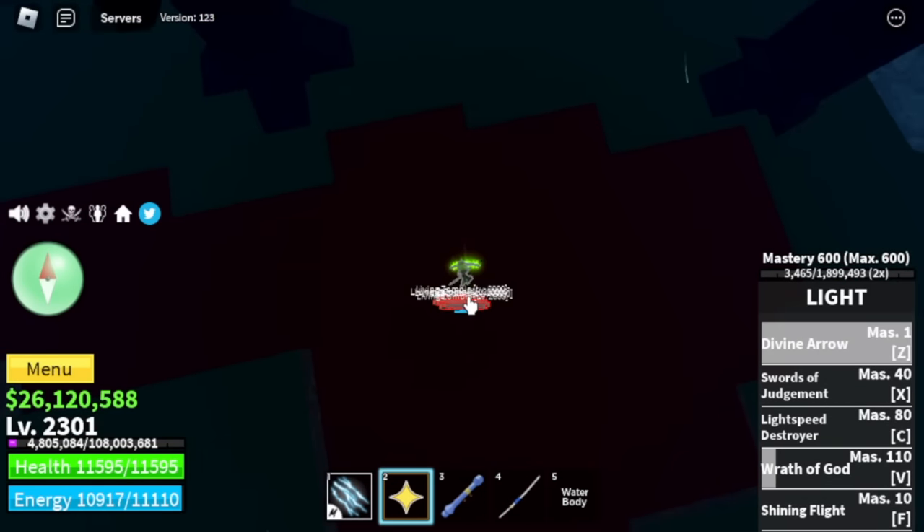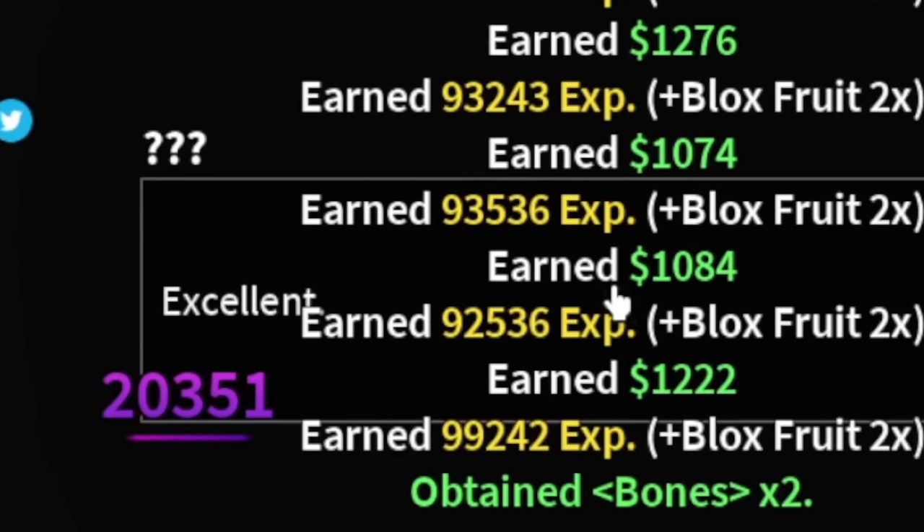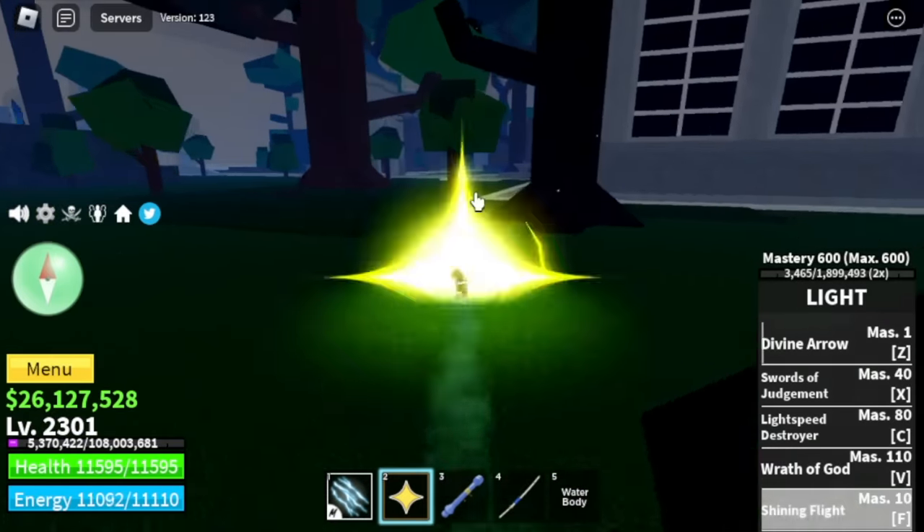I suggest make them reach their critical HP level and use your Z skill to defeat them. I'm using light fruit, divine arrow. Boom — this will appear if you do it correctly. Excellent. And with that, we're done with step number two.